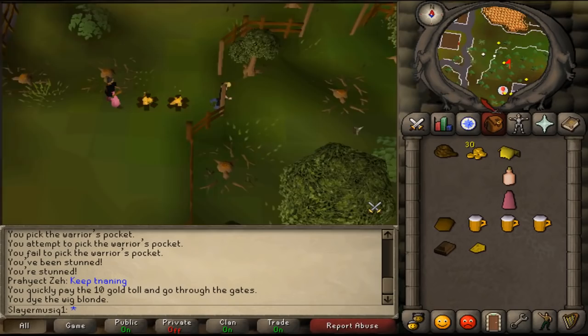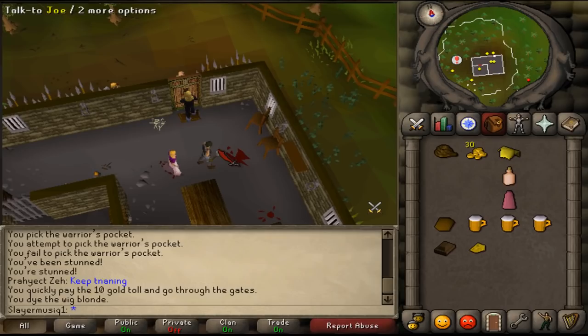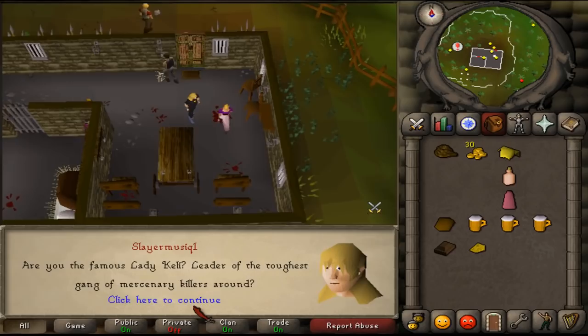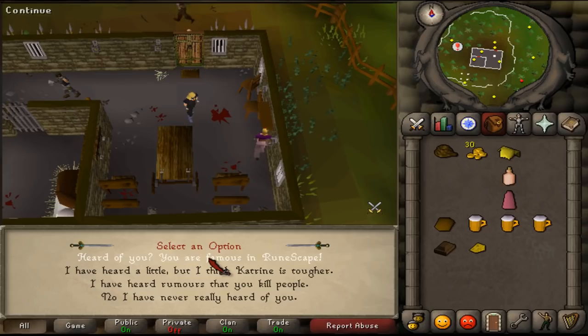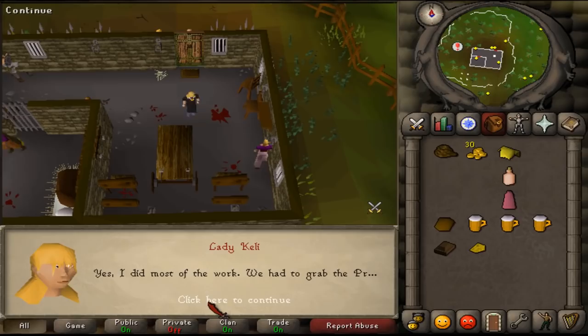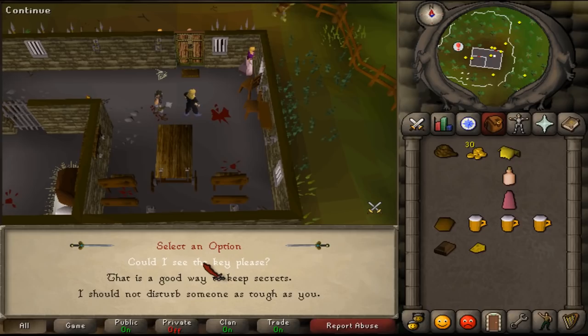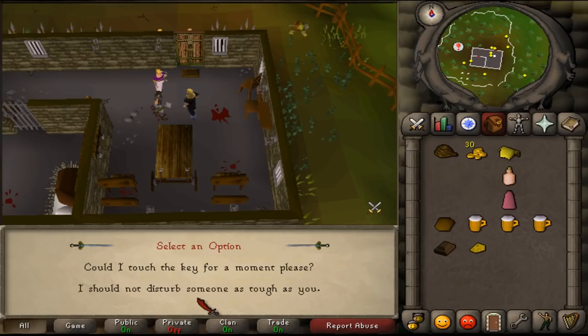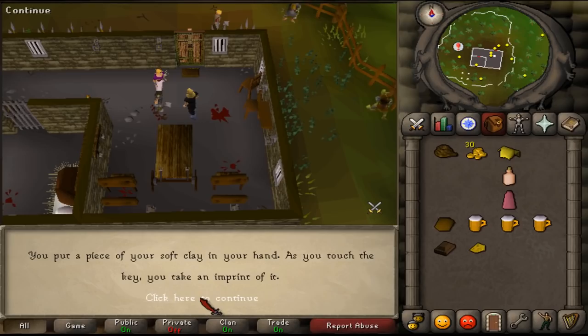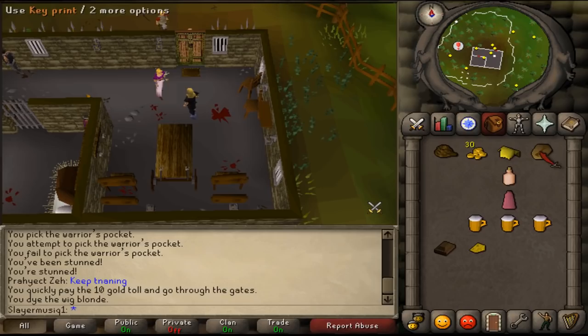Pass some trees and some level 26 guards, and enter the prison. Here you will find Joe and Lady Keli. Talk to Lady Keli. Go through the dialogue options, including asking to see and touch the key. You will get a key print in the soft clay which you had in your inventory. Now that you have the key print, give it to Osman.